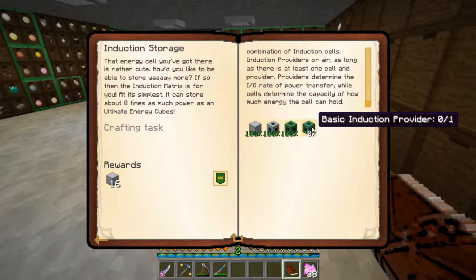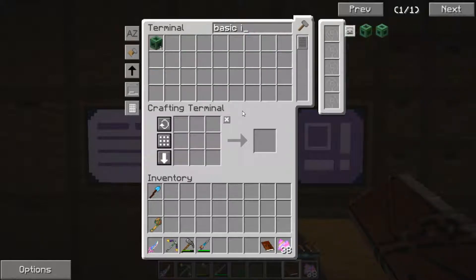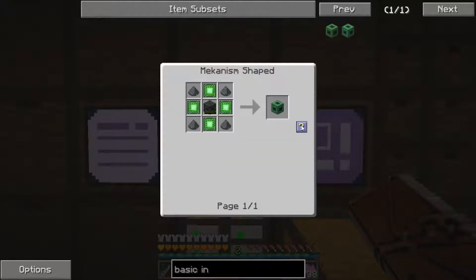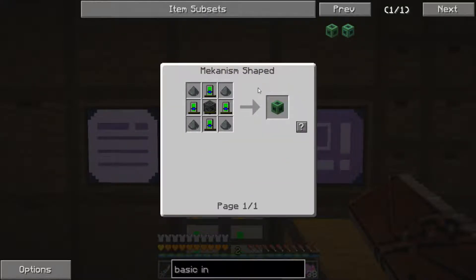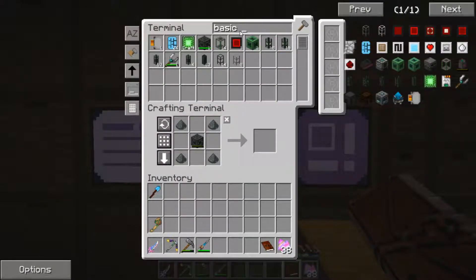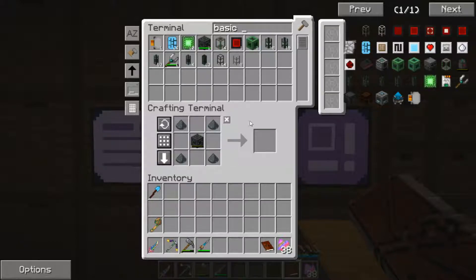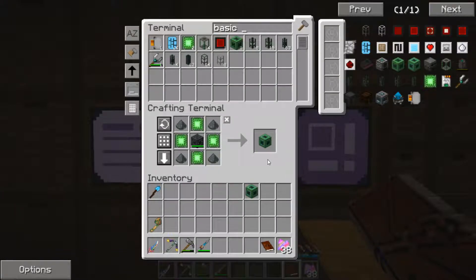The last thing we need is a basic induction provider. This is another energy cube — the first one was with energy tablets, and this one is with basic control circuits. Let me go ahead and craft 10 basic control circuits, got everything, go ahead and start. Coming back in here, shift-click — there we go. We have our basic induction provider.